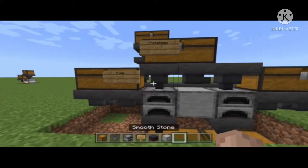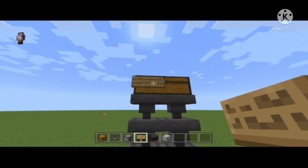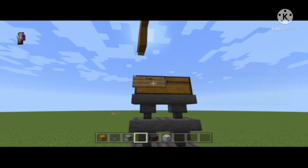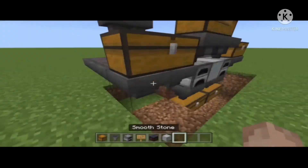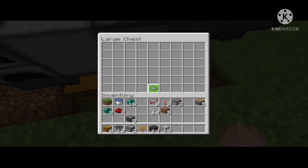You want to fill up the bottom chests with smelted potatoes. I'm going to take the sign and label this one 'fuel' because that's the true fuel chest. So yeah, we have all the coal in there.